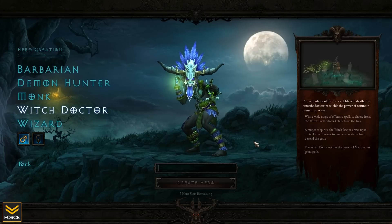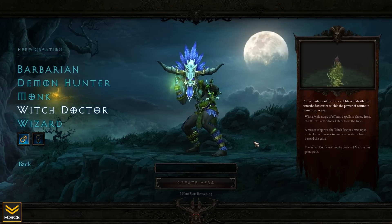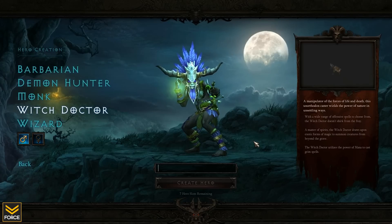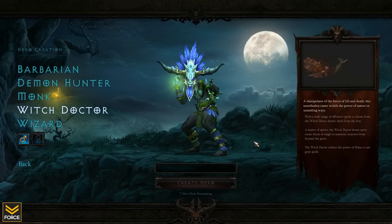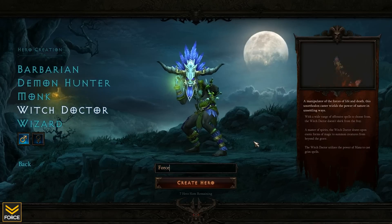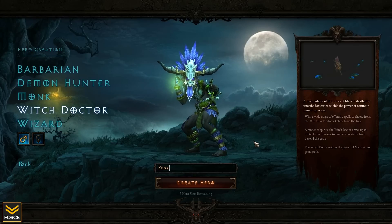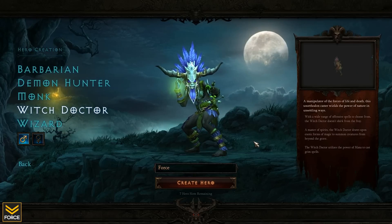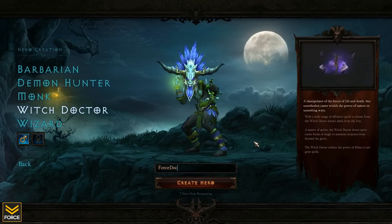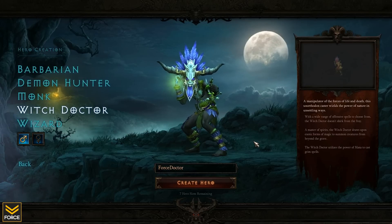Welcome back, ladies and gentlemen, to the fourth in our series of this Diablo 3 beta let's play. Starting off with the Barbarian, moving into the Demon Hunter and Monk, and now we are here on the Witch Doctor. The Witch Doctor is a caster, manipulating the forces of life and death, and some pretty awesome abilities here with this class. So I'm really excited to get started — it's been a favorite of a lot of people in the beta.